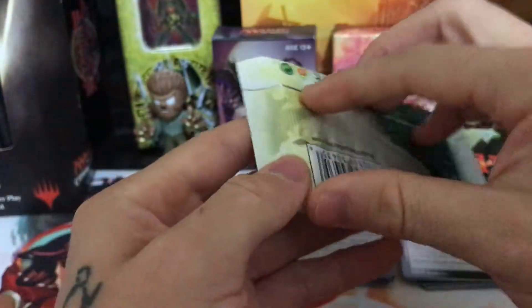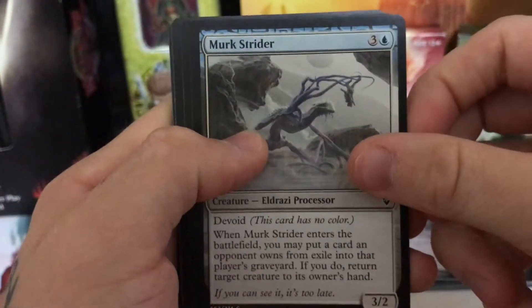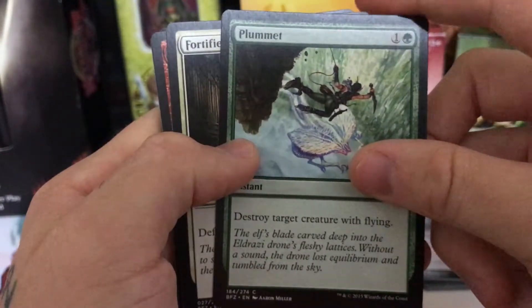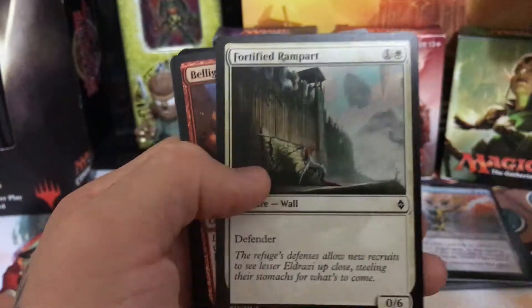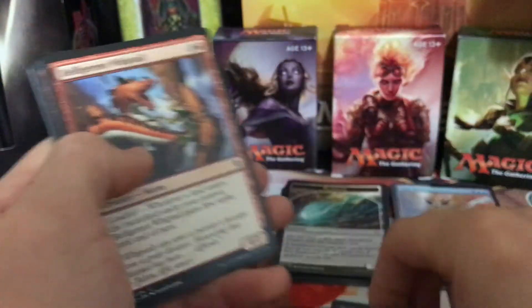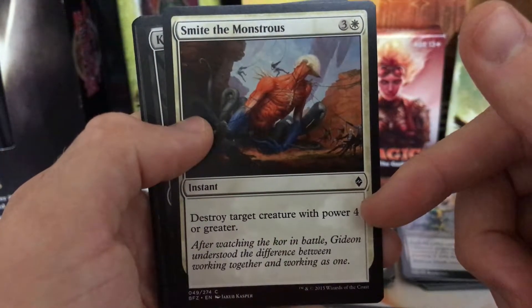Starting off with Earthen Arms. Murk Strider. Sludge Crawler. Plummet — I love these kinds of cards. Destroy target creature with flying. I have some of those in my current Commander deck, or ones like destroy target creature while it's attacking. Love those types of cards. Fortified Rampart — these cards aren't bad. It's literally a 2 mana cost for a 0/6 Defender. Belligerent Whiptail. Makindi Sliderunner. Smite the Monstrous — destroy target creature with power 4 or greater. I've seen this card quite a bit.